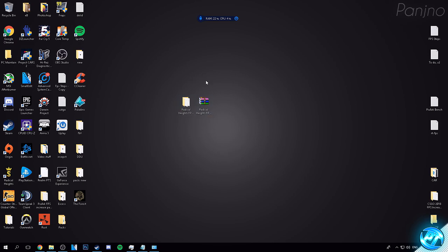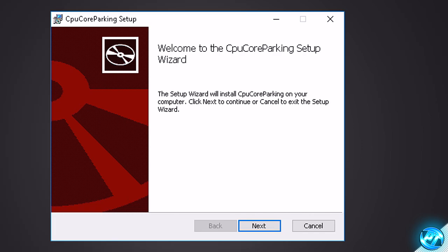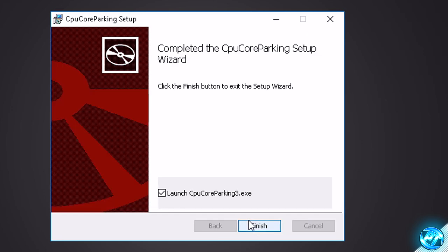For one of the last and most important optimizations in this guide, go back into the FPS pack, go into the Optimizations folder, and double click on 'CPU Core Parking Setup version 2.1.1.0.' This is a setup wizard for the program called CPU Core Parking — you can find the original download links in the credits.txt and pay credits to the authors. Once the wizard opens, press Next, accept the license agreement, press Next, install to the default location, then press Install.